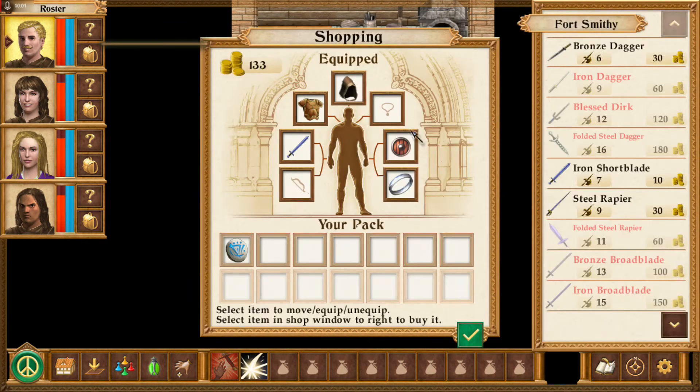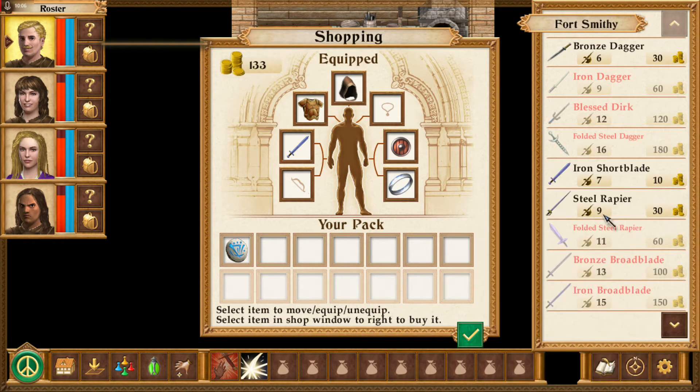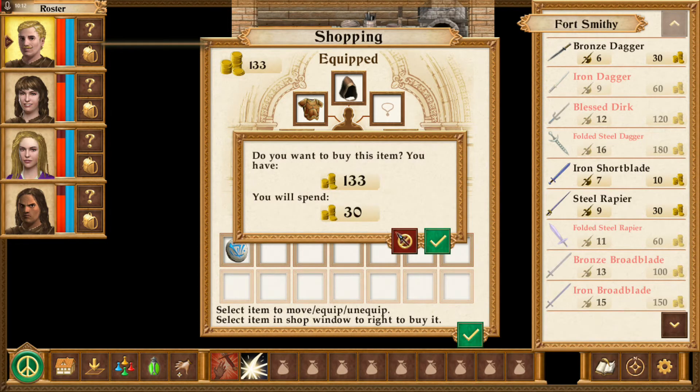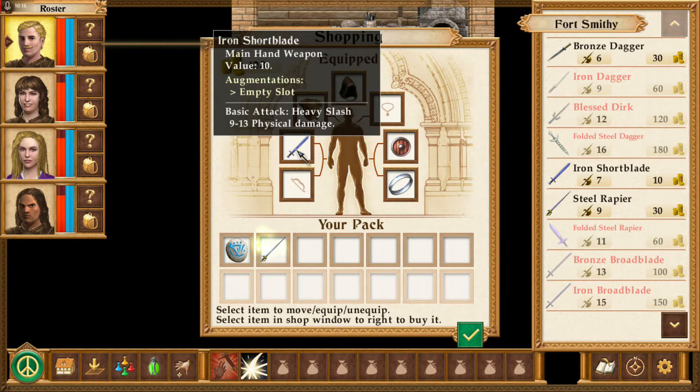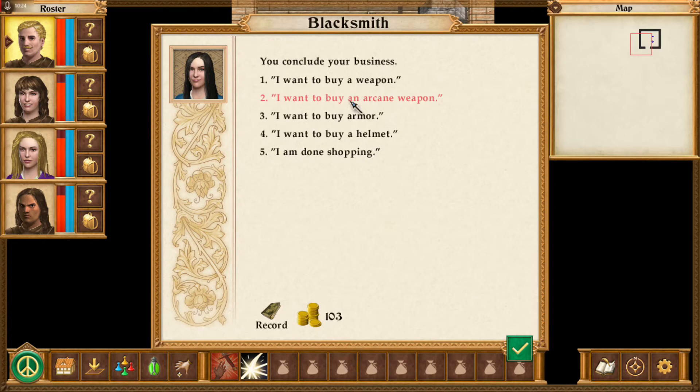Let's see what she's got here — we have an iron shirvelib. I'm assuming that this is damage — 9 damage there. Spend 30, I will take it. I will sell that. I'm gonna sell something now.